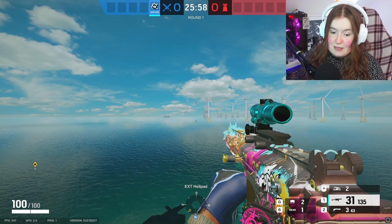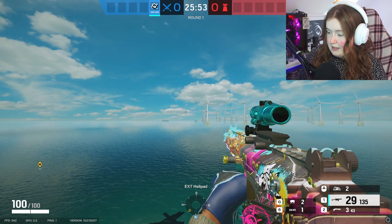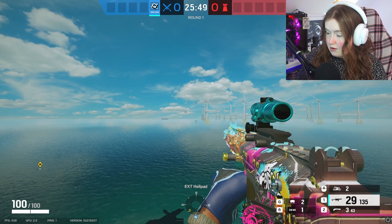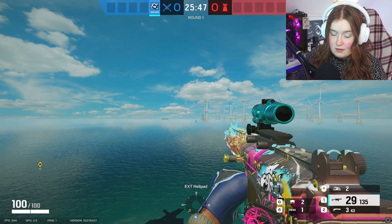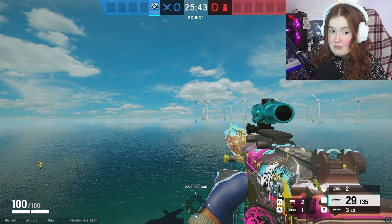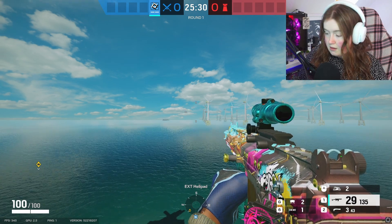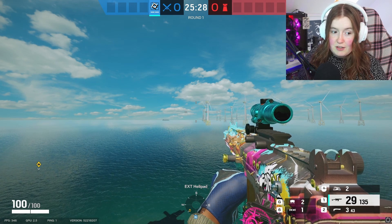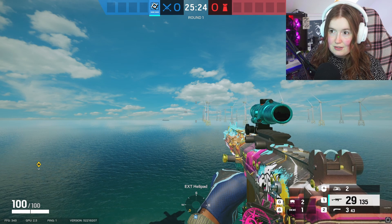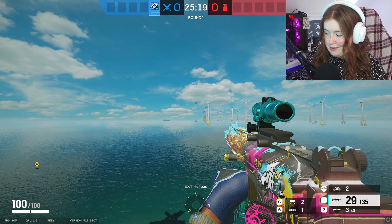Okay, so to be able to fast reload, what you need to do is — I'm going to shoot one bullet. And then you need to reload, so press R or whatever key it is on your controller. And then after you've pressed R, immediately press to aim down sight — that's mouse button two. And once you've clicked to aim down sight, you want to press R again. And basically it cancels the whole animation sort of thing and you just start putting your mag in straight away.